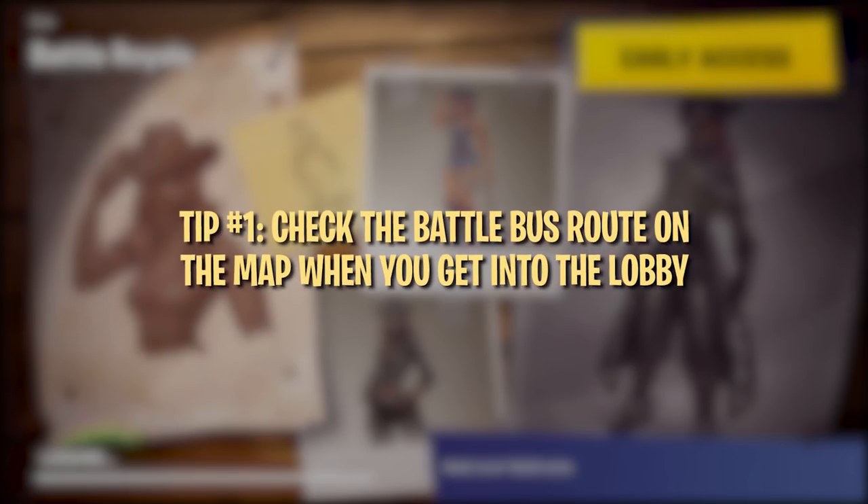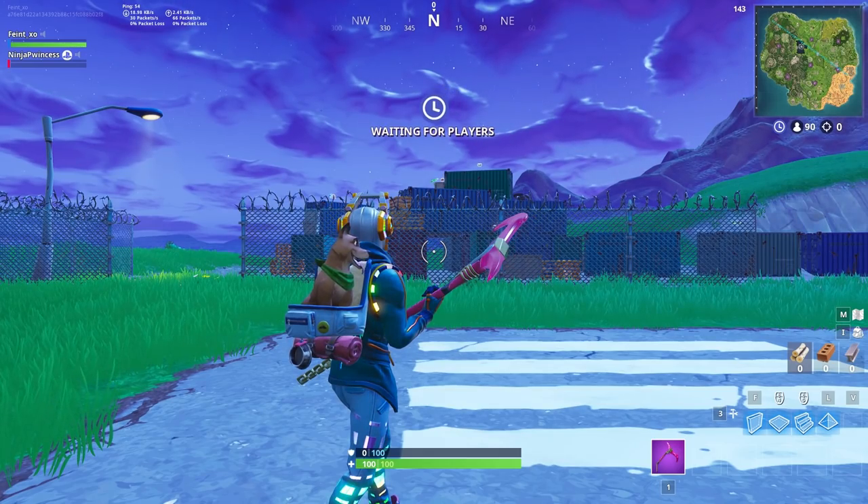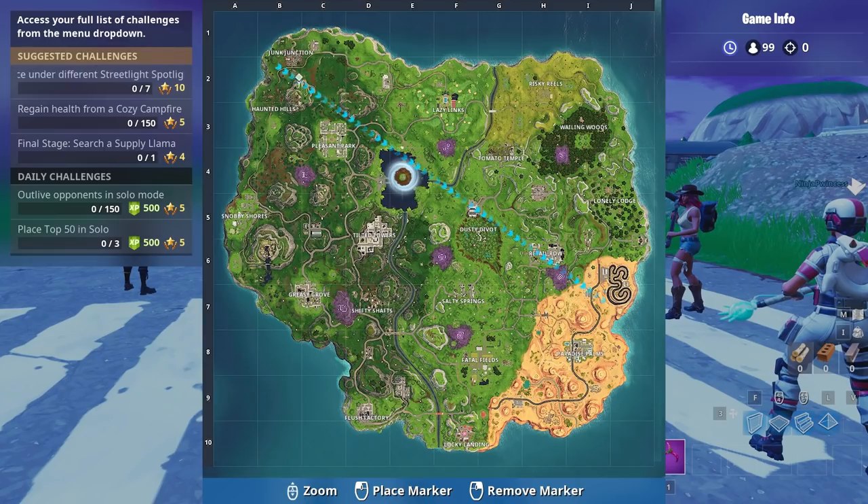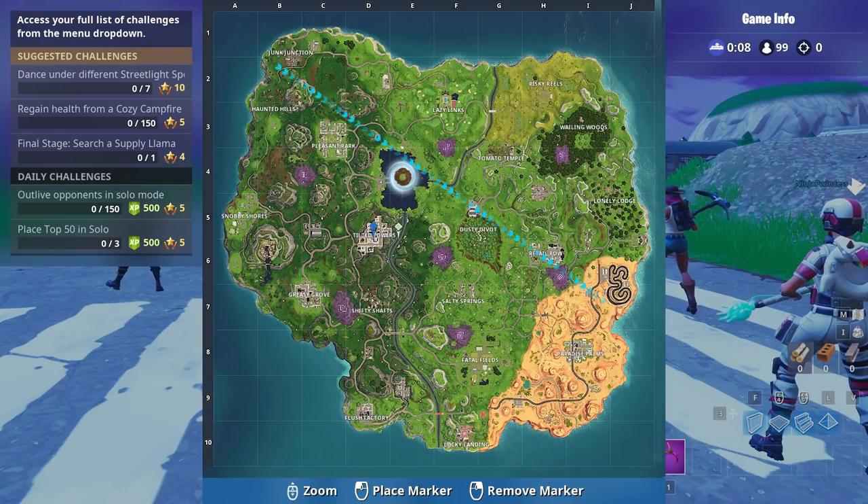First things first, check the map as soon as you enter the lobby. Fortnite will display the Battle Bus' route on the map, which is great for determining your drop location ahead of time. Not only will this defuse any confusion between party members, it gives you a ton of information about where many players will end up dropping.